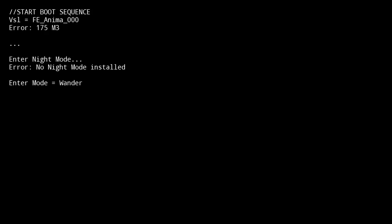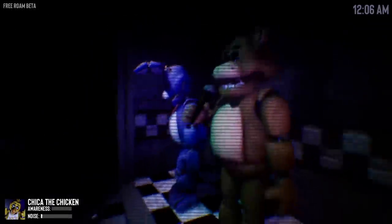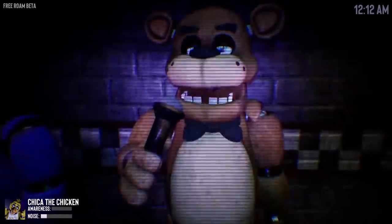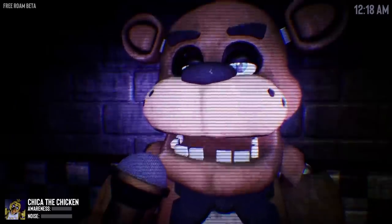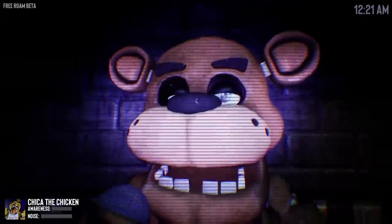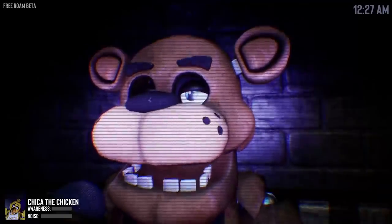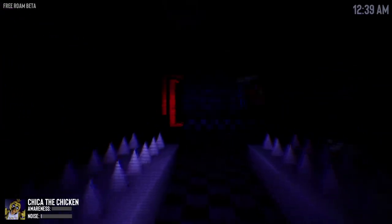Here we go as Chica. So this is Bonnie and Freddy who we've already played as. Are Freddy's eyes moving? They're kind of floating upwards - yeah they are. Actually wait, I think I'm just losing my mind. Leave it in the comments guys - are his eyes moving? Yes or no. And as for Chica - she has no ability. If we press Z, nothing happens. I thought maybe there'd be like a secret, but nothing.